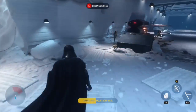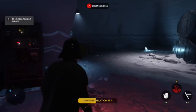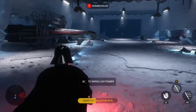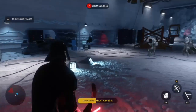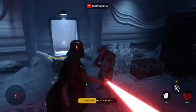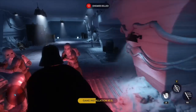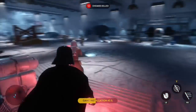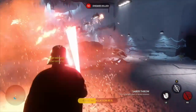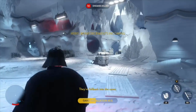We're starting the review in the same way that the game starts — the game installation. Normally these installation sections on the Xbox One are a little bit dull, but what they've done here, they've given you a little section on Hoth and given you control of Darth Vader. You get to go around with your lightsaber basically tearing rebels up. It's a really good introduction while you're waiting for the game to install. They just go: here's Darth Vader, go nuts. It's basically a horde mode where rebels keep coming and you have to kill as many as you can. It was a great way to build the hype going into the game.